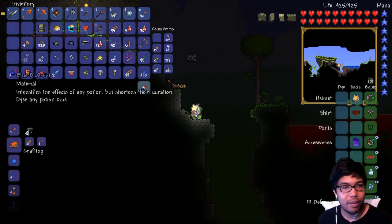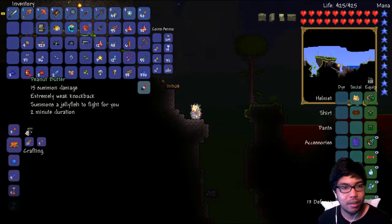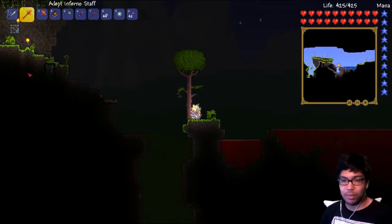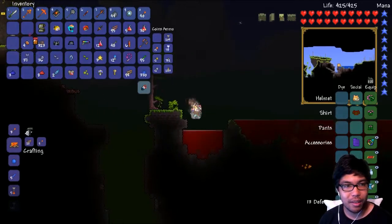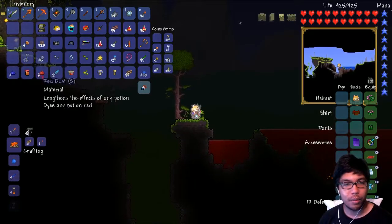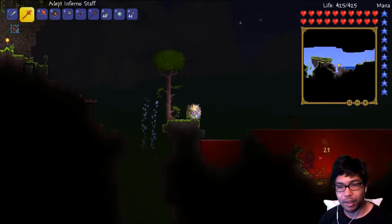Spare servant — we don't need that. Peanut butter summons — what's this do? Extremely — oh! This is an actual summon summon! I thought this was a consumable, but it's actually going to be summoning... I think it's a consumable. Summon the jellyfish? It's not working — I don't think it's working because I already have my guy there. Or he popped up over here, I can't tell.